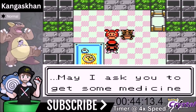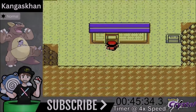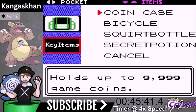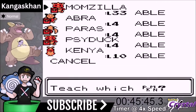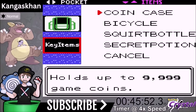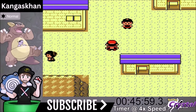Now we talk to Jasmine, and she asks us to get medicine for Ampharos. We get the medicine from a guy at the lighthouse and bring it back. We then add Hidden Power to our moveset, getting rid of Mud Slap — it had a short shelf life. We also add the Sharp Beak, which gives a 10% boost to all Flying moves.